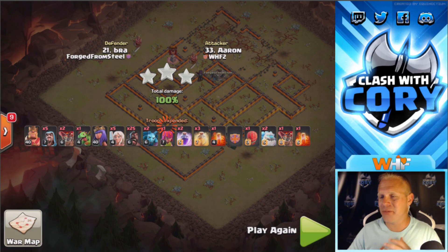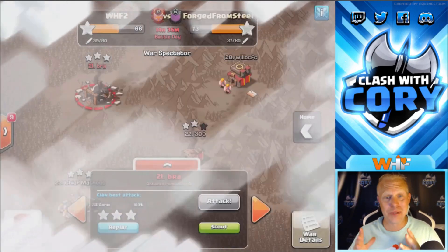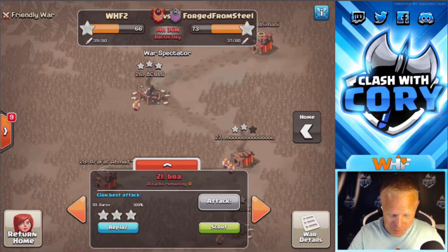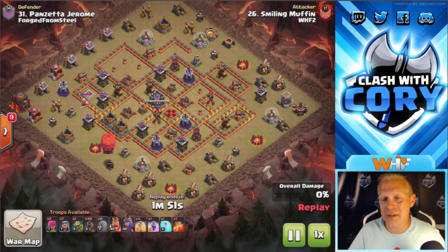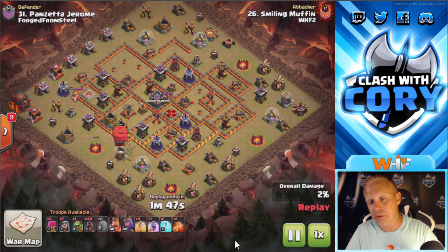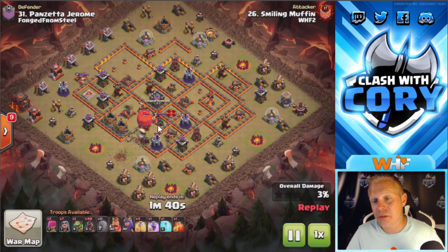Number three on our list is far less common than the first two, but it's really cool to watch. This one's got 40 hogs in it. We're going to go down to base number 31, an attack that Muffin did. I love seeing when you can squeeze 40 hogs into an army — it's bound to be some fun. He's going to sui the Stone Slammer in there; he's got valkyries and he's going to use a rage to rage up the valkyries.